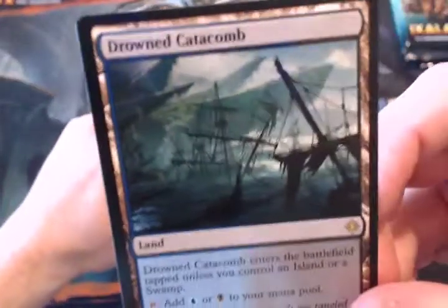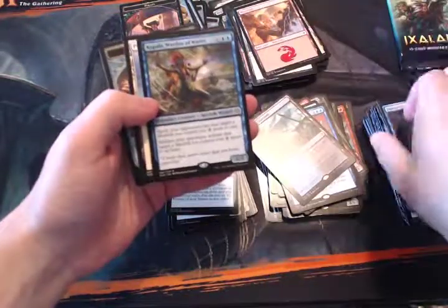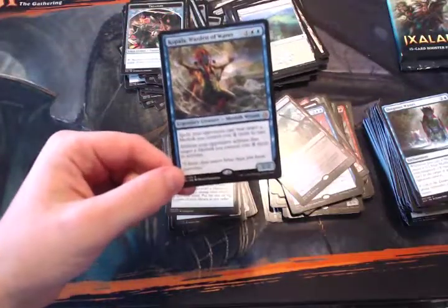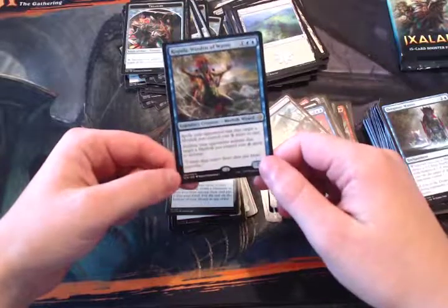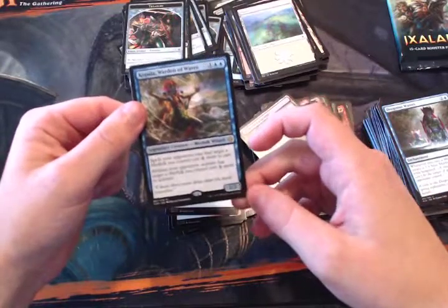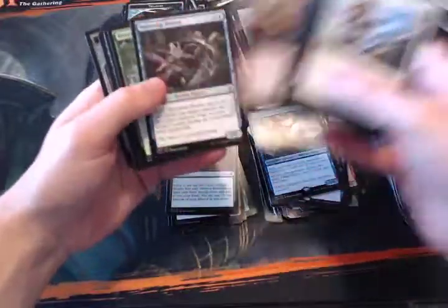Two more packs — what are we hoping for? Still the new Cradle. We got both of the Planeswalkers which is pretty awesome. Here's a good one: Kopala, Warden of Waves. We talked about this on the podcast as a modern-playable merfolk for the Merfolk deck — super good but really only sideboard relevant. That said, in the games where you want it you really want it, because it makes it really hard to deal with your creatures efficiently.